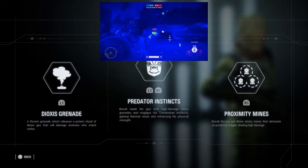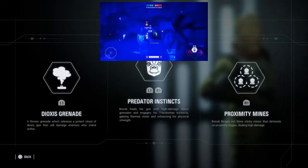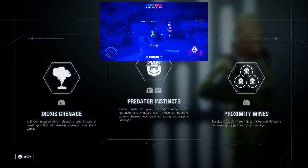Secondly we have Predator Instincts. Bossk activates his instincts which work as a wall hack, and he loads his weapon with high-damage micro grenades.